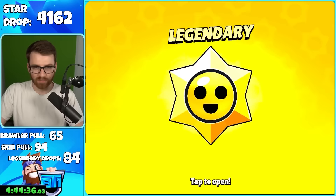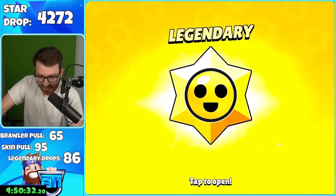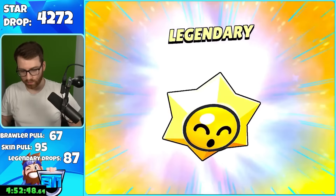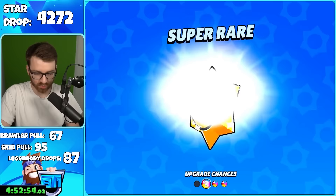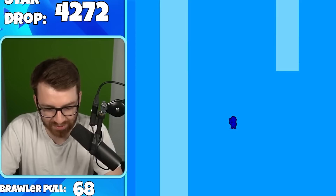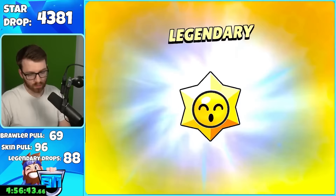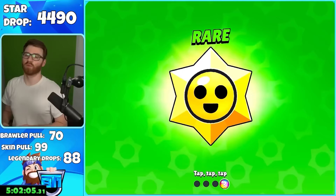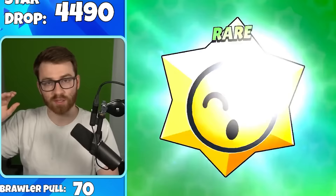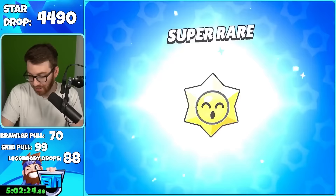Coins again — 86th star drop. It's Grom. French Rise, what up! Bull again. Lou — don't let me pull you, let me pull legendary. I've seen Lou enough times to know. The 69th brawler is Penny. Lame — Bull again. We're almost at 4,500 star drops. My mental state — all I still hear is rares in my brain. There's a chance we get a legendary brawler but we need luck. I just hope we get 100 legendary star drops by the time we're done.